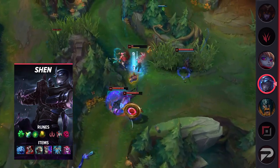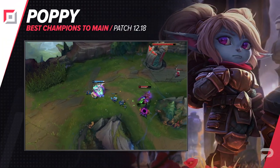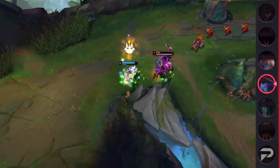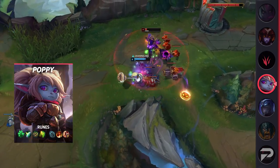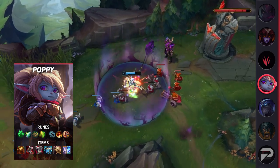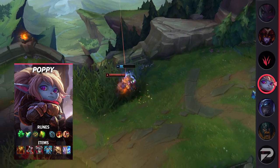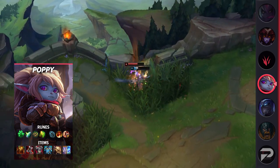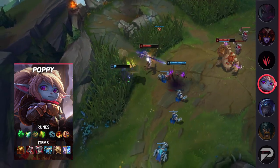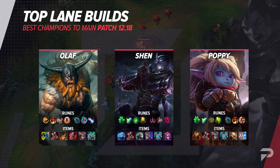The last top laner we have for today is Poppy. Like Shen, she's another tank that pretty much is always at least decent for climbing. The main reason for that is that she's super scrappy. Despite being classified as a tank, she's really a lot more like a super beefy bruiser. She can force trades hard, and in teamfights, she's a serious threat to backliners she gets on top of. For her items, you can go with the Divine Sunderer and Black Cleaver combo as your core if you really need it for 1v1-ing tanks or juggernauts in a side lane, but that build also really hurts your ability to 5v5 since you'll melt in teamfights, so only do it when splitting is your only option.